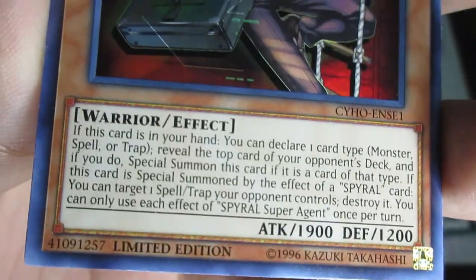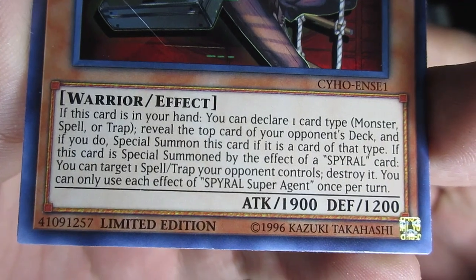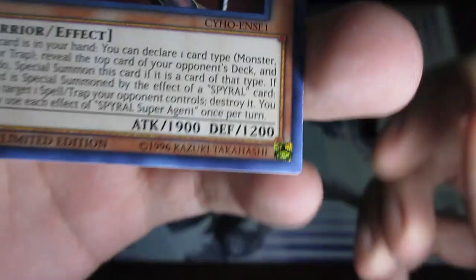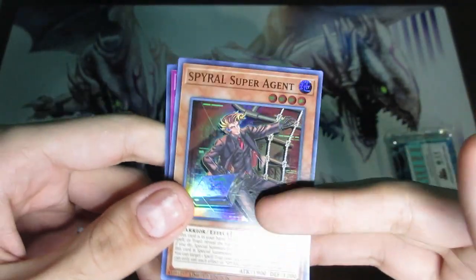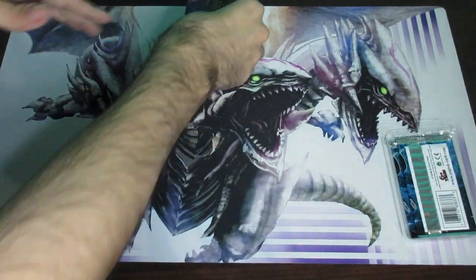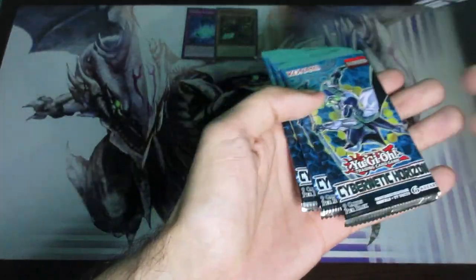Spiral Super Agent says: if this card is in your hand, you can declare one card type — monster, spell, or trap — reveal the top card of your opponent's deck, and if you do, special summon this card if it is a card of that type. If this card is special summoned by the effect of a Spiral card, you can target one spell or trap your opponent controls and destroy it — hard once per turn. Spirals are all about reading the opponent's top deck, so you basically get an instant special summon and pop a card. Cool stuff.